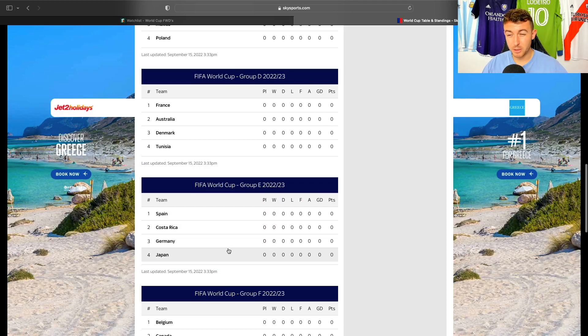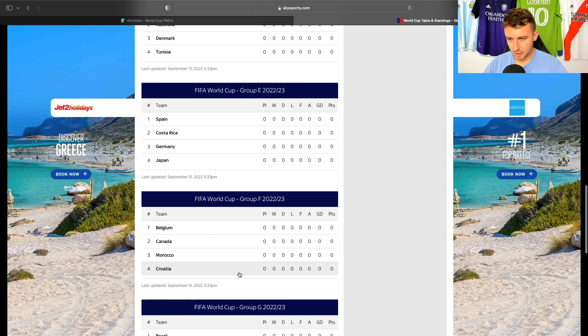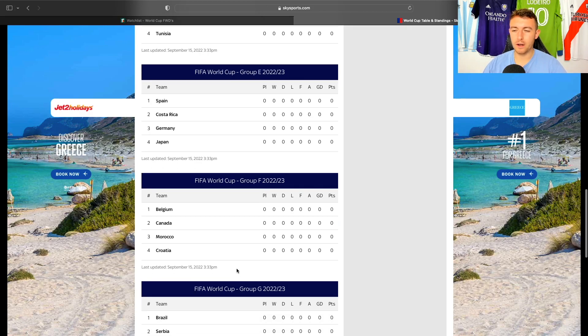Group E: Spain, Costa Rica, Germany, Japan. It's a tough group. Does Spain and Germany score many against each other? Probably not — they both probably batter Costa Rica. Japan are no mugs either. I'm not sure if I'd be targeting German or Spanish forwards, really. Group F: Belgium, Canada, Morocco and Croatia — that's a really tough group. It's very tough to gauge who's going to come out of that. You'd like to think Belgium and Croatia, but you just never know.